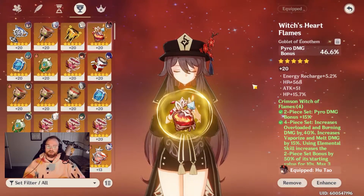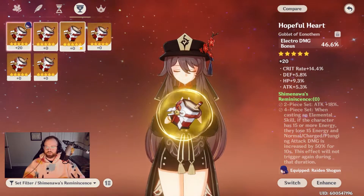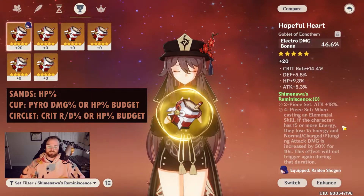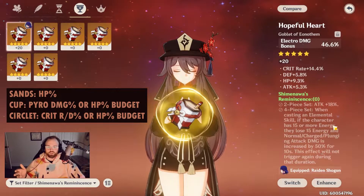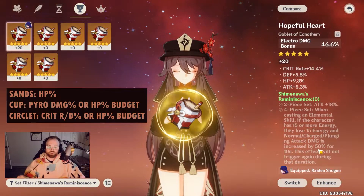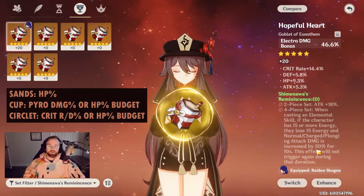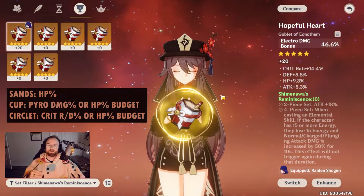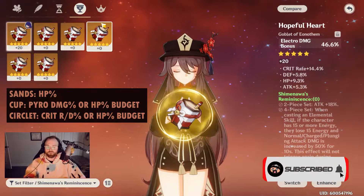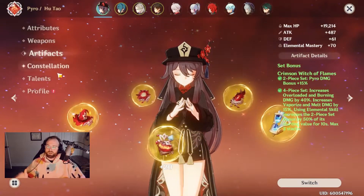For artifacts, you want to build her on either Crimson Witch or Shimenawa's Reminiscence. Crimson Witch we know what that does. Shimenawa's works like this: when casting an elemental skill, if the character has 15 or more energy, they lose that 15 energy but increase their charge attack damage by 50%. I specify charge attack because that's her main damage component. This effect lasts 10 seconds and her elemental skill only lasts 9 seconds, so it covers the full duration — perfect for her. If you already have Crimson Witch built, that also works fantastically.